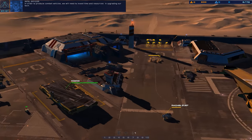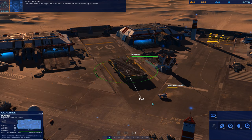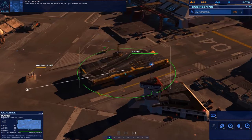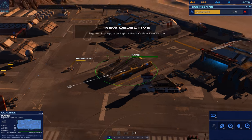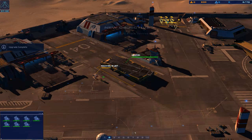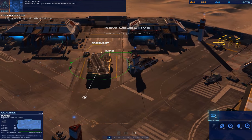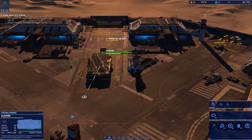In order to produce combat vehicles, we will need to invest time and resources in upgrading our tech. The first step is to upgrade the Capisi's advanced manufacturing facilities. Once that is done, we will be able to build light attack vehicles. Light attack vehicle fabrication now online. Produce three light attack vehicles from the Capisi. Let's move the rally point there.